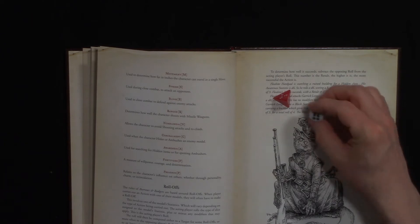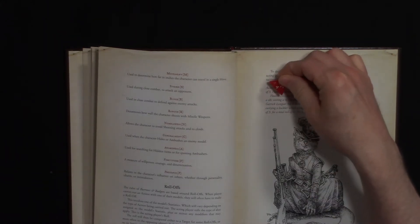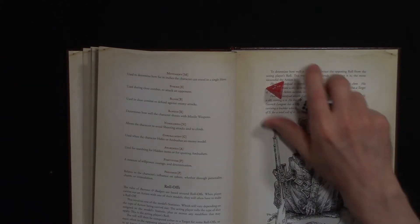If you roll the maximum value on a die — a 4 on a d4, a 6 on a d6, an 8 on a d8, and so forth — you get to add 7. So a 4 on a d4 becomes 11, and a 6 on a d6 becomes 13.